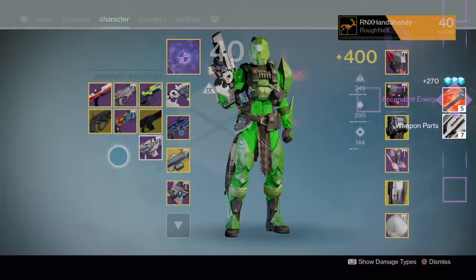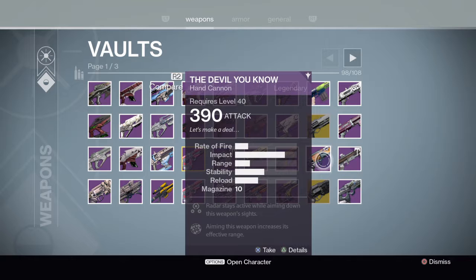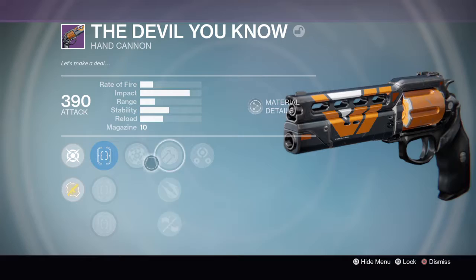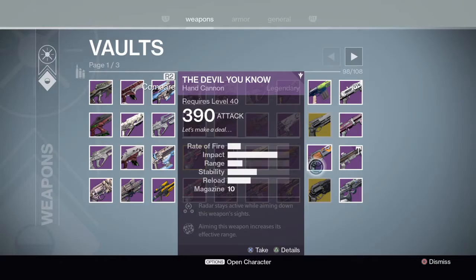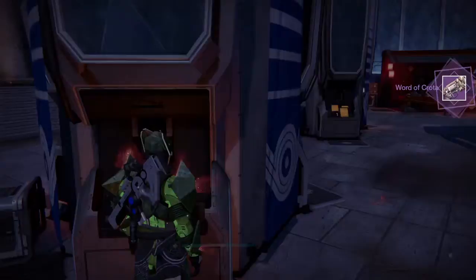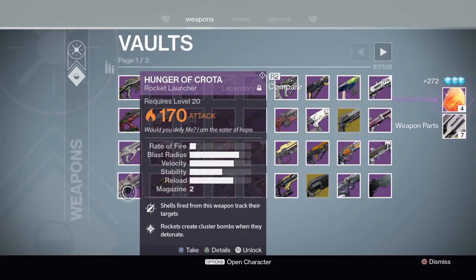What else — I've got a few vague hand cannons in here, I don't know why I keep them. The Devil You Know Three — oh, that might be a god roll: Rangefinder, Hammer Forged, Third Eye. Yeah, why not, I'll just keep it. The Word of Crota was probably the better of the two void primaries you could get, which I actually used in Prison of Elders. But that's gonna go because we'll get them again.